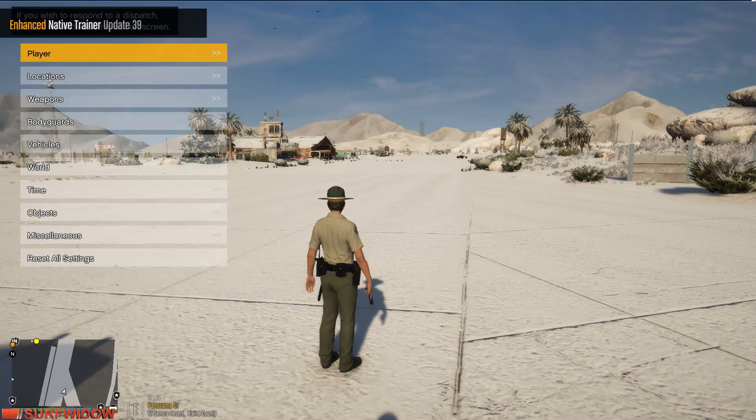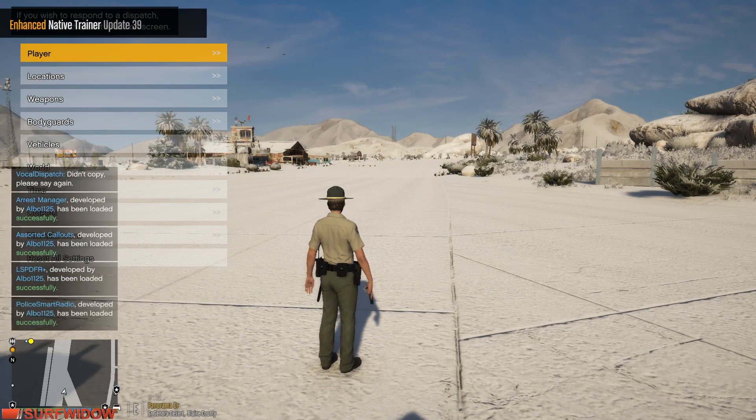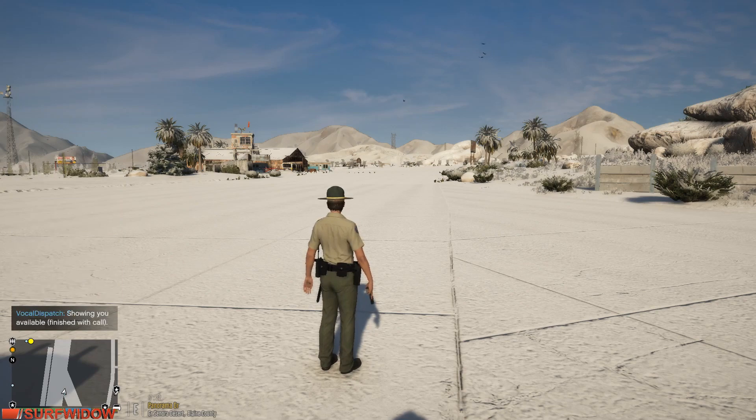If we now try again — it's working. Even after changing settings and coming back to the US setting, it's still working. Let's just test it: I push the key and say 'show me 10-8.' Dispatch responds 'Roger that.' There we go — thank you very much dispatch.